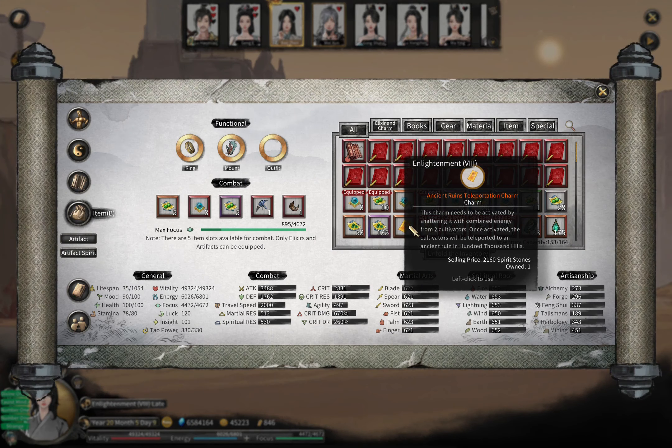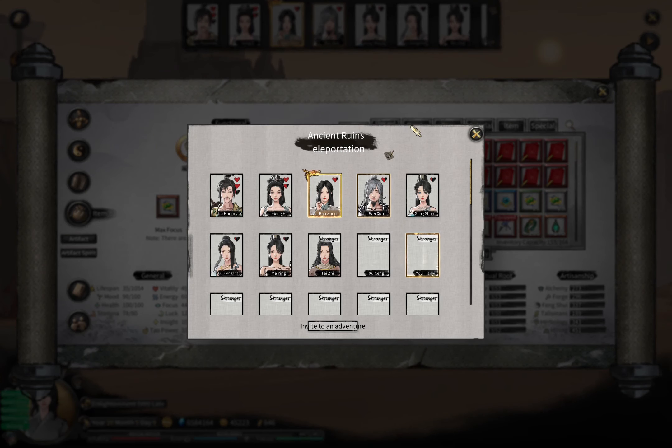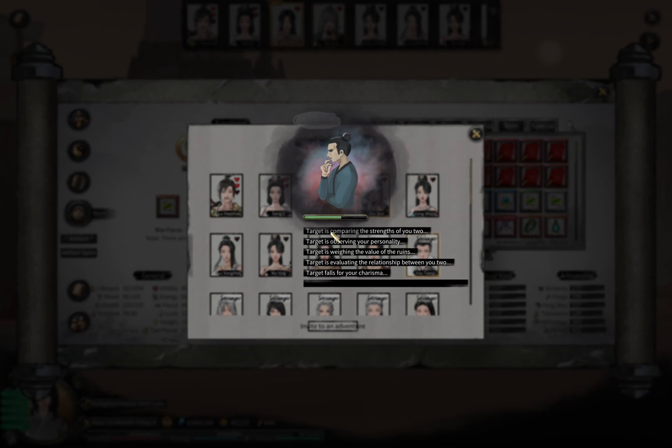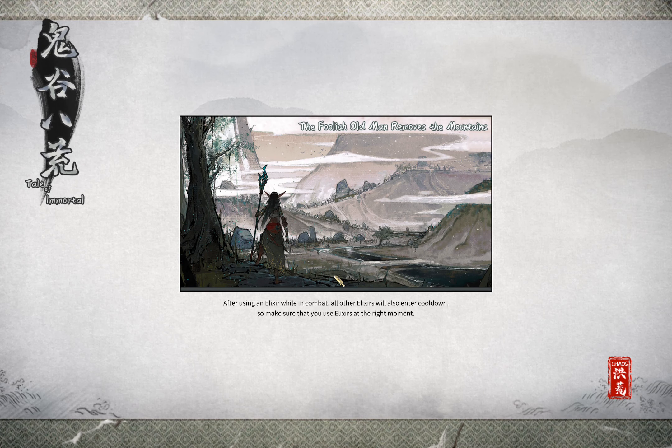Let me try to use this ancient rune teleportation charm. If I use it, I can basically invite any NPCs to the point where I am. You have to first find the NPC - let's say, do you want to come on an adventure with me? And we can go on an adventure together. It is nice.